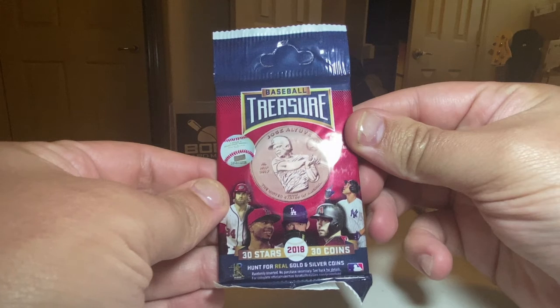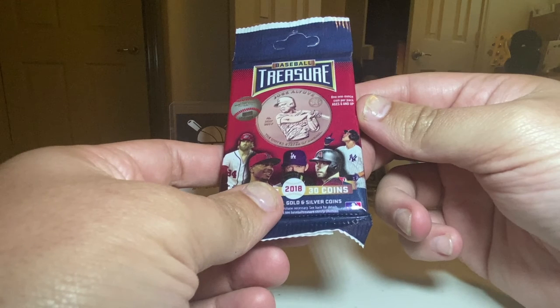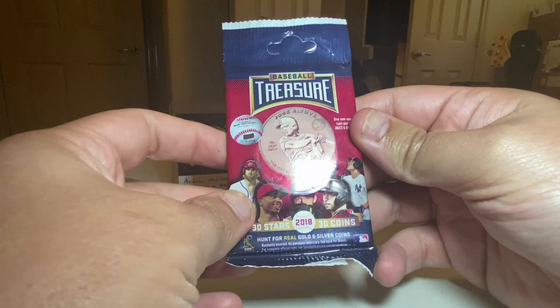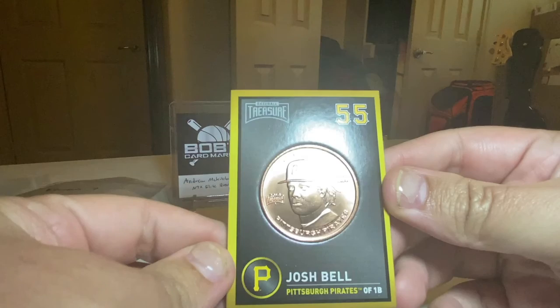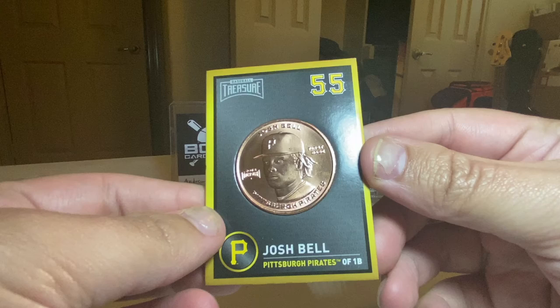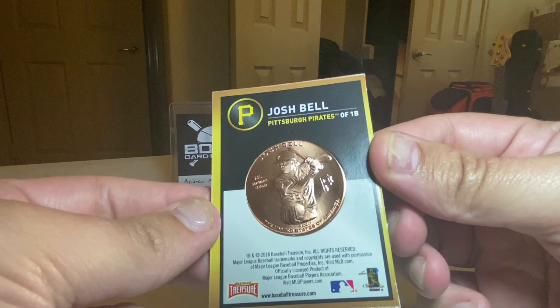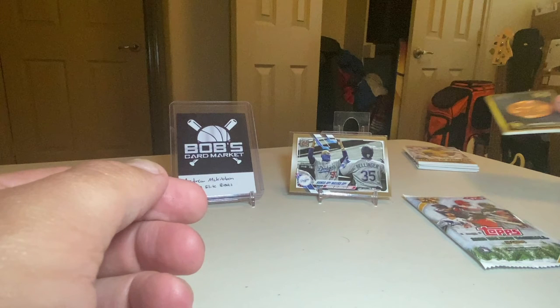Now we'll do Baseball Treasures, which is the one-ounce copper coin. You're hunting obviously for the silver coins and the gold Yankees Aaron Judge one-ounce gold coin. I'm going to turn it sideways so we don't reveal it right off the bat. We've got Josh Bell for the Pirates — and here's just the base copper coin. But still, Pirates. Congrats on that.